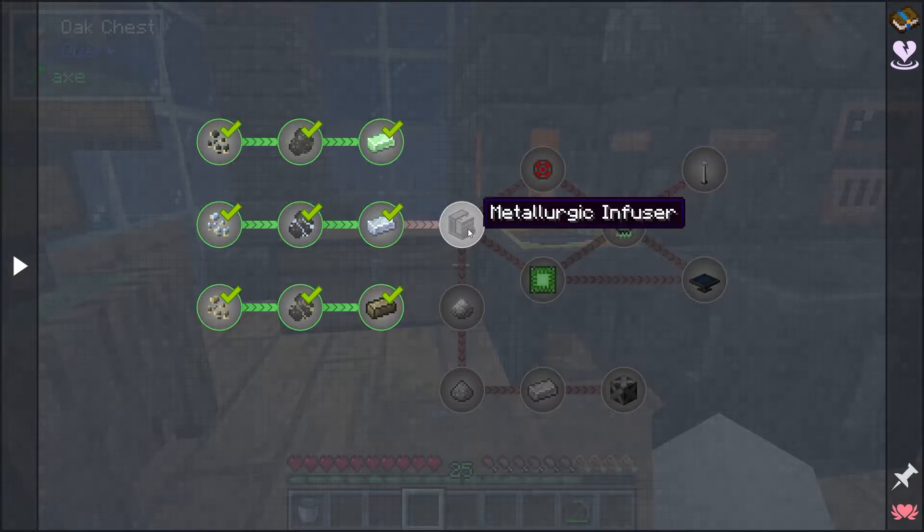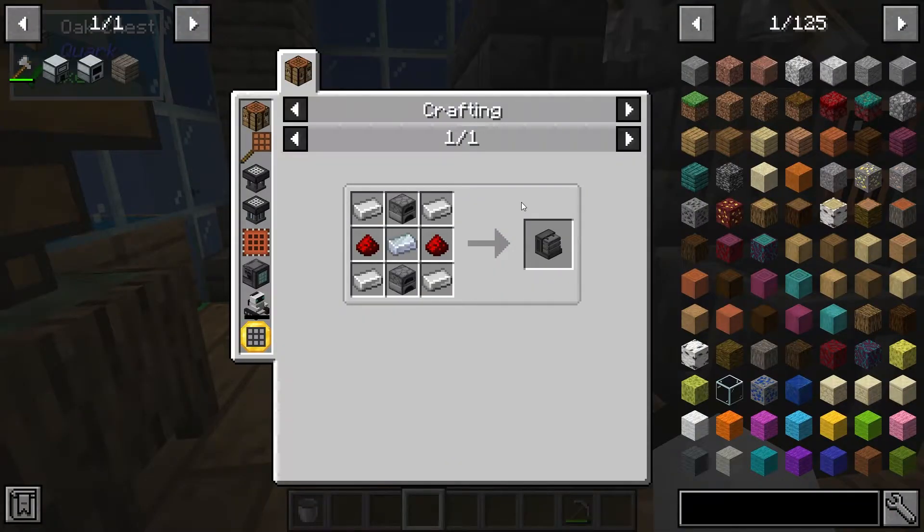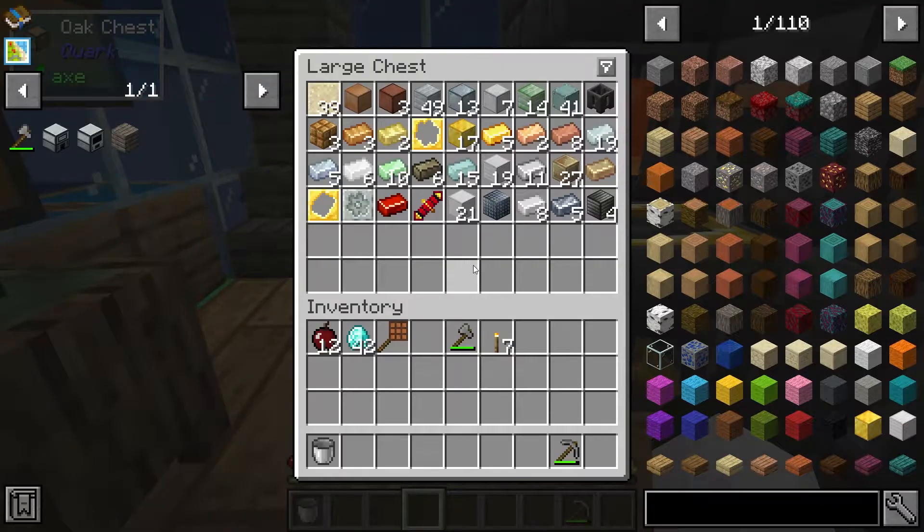Let's go look at the metallurgic infuser and see what it takes to build it. It takes some furnaces and looks like iron, redstone, and osmium. We can do that pretty quick. Let's grab some iron — I don't know how much I'm going to make, so I'll make all of that. And it takes some osmium, which we have.